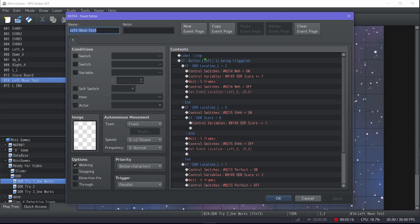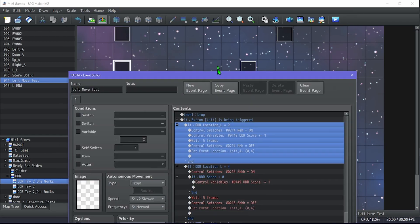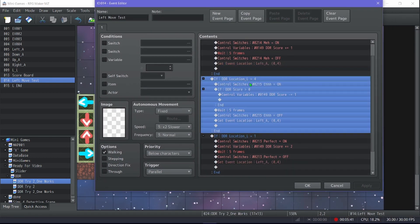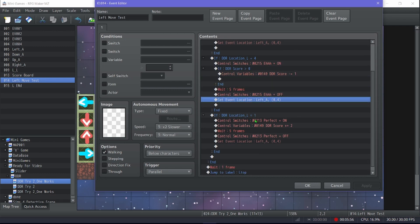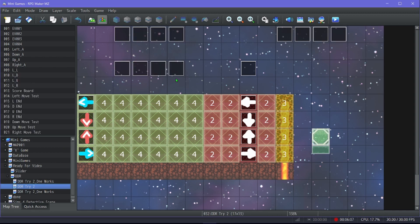For the scoring logic: if button left is triggered — I find 'triggered' works better than 'pressed' — and if the region equals two, pressing left gives you 'meh': it turns meh on, gives you one point, waits five frames, turns meh off, then resets the event. If the region is four, you're hitting too early, so it subtracts one point unless you're already at zero.